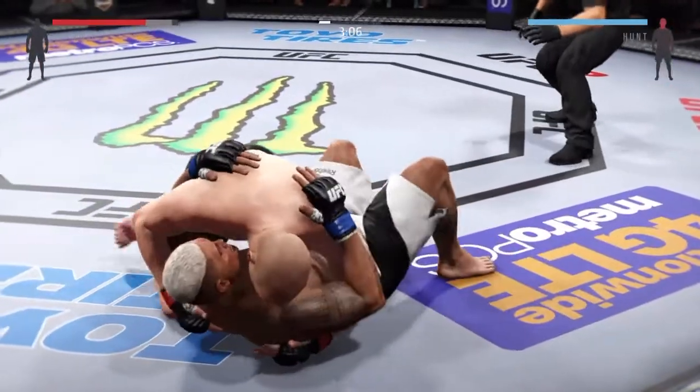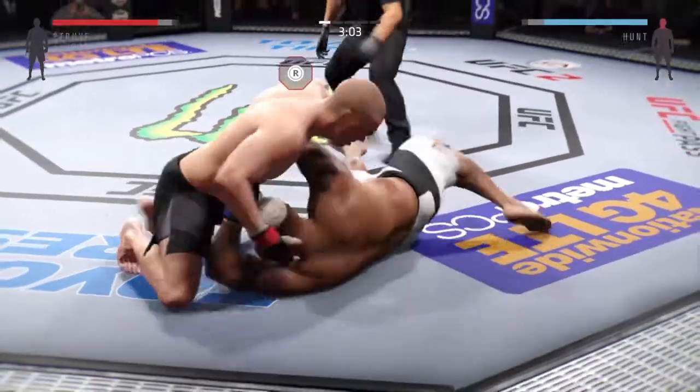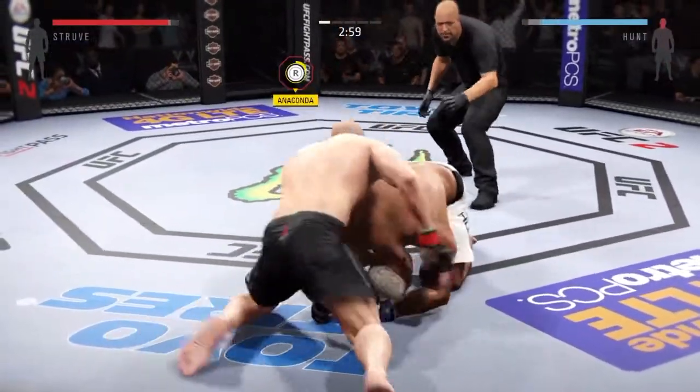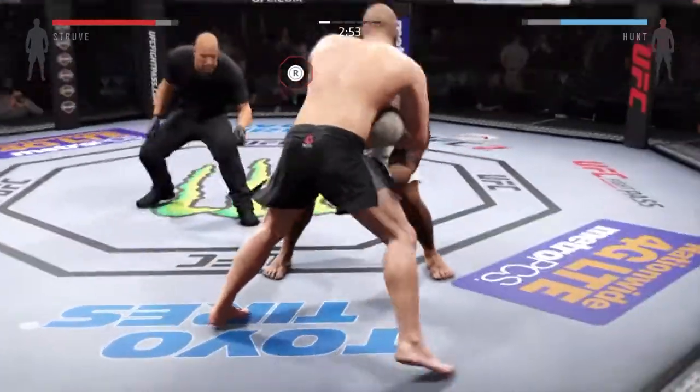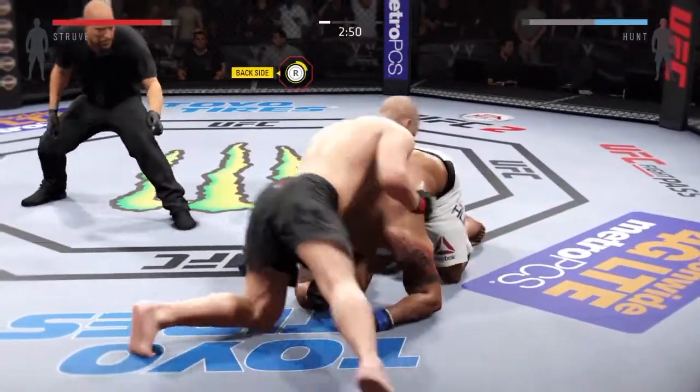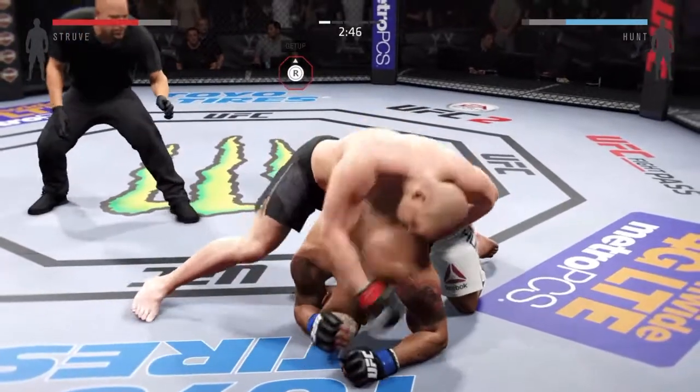I'm trying to go for a submission as Stefan Struve and he's rolling around. I'm trying to go for an Anaconda — he knows that's coming because I'm a submission guy, I love to go for the submissions. I end up getting back side control here.